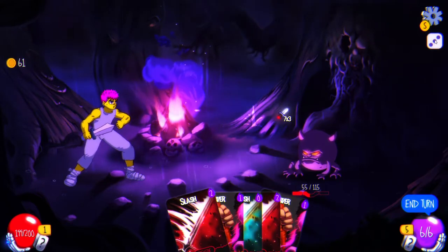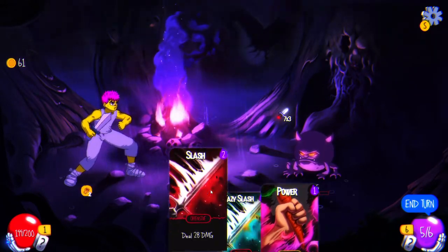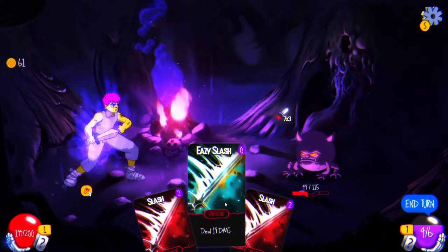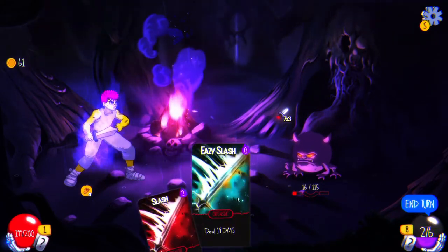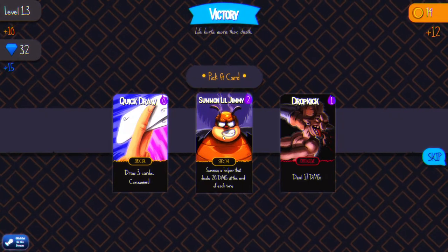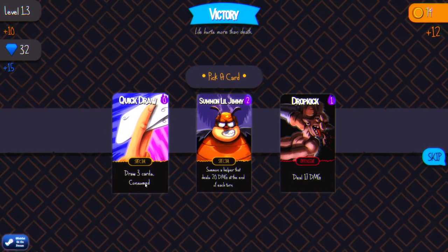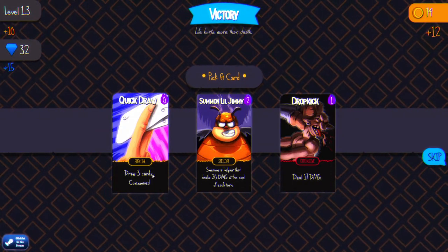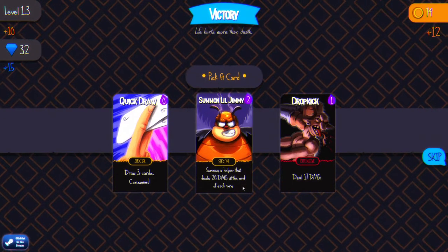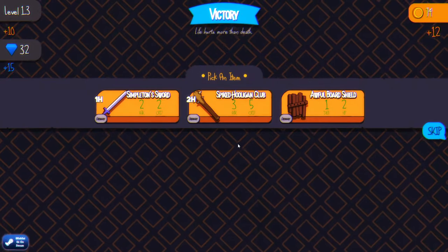Easy slash for 15 damage. There's 6. Maybe I should have used this one first — okay, and then that. 32 damage! Yeah, this will work. Wow, I like those boosted damage cards a lot. So he's dead — this is my favorite part right there. That's a really cool light emanating from the sword. Quick draw: draw 3 cards — it's consumed, I'm guessing that means it doesn't go back into the deck when we go into the next room. Summon a helper that deals 20 damage at the end of each turn. Well dang — that seems like an obvious choice. And we get an item.